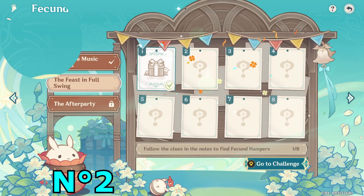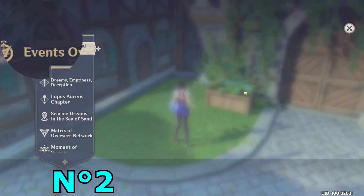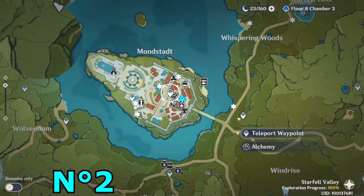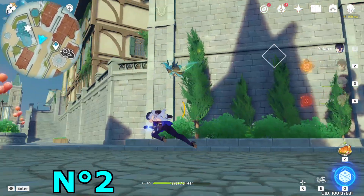After we took this first one, let's go take the second one. The second one is in a hotel — the hotel in Mondstadt. Teleport to this waypoint and go behind it. Let's climb here.